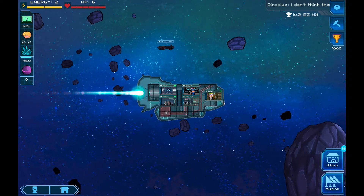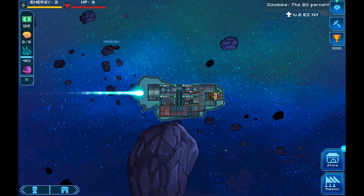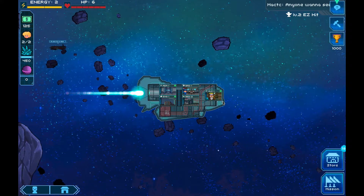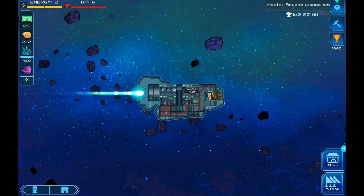We grab our minerals whenever we get the chance. If we look at the layout, it's not that great a ship, but there's a lot of potential. We have one mining laser to defend us. We have an engine and a reactor, only level one — not much to start with.